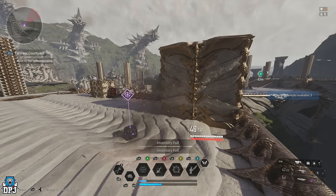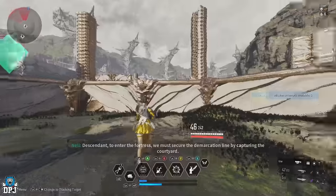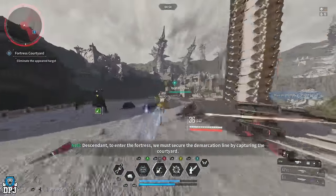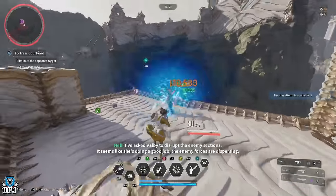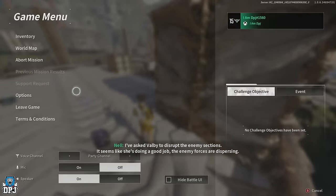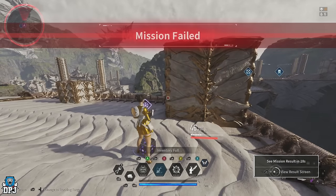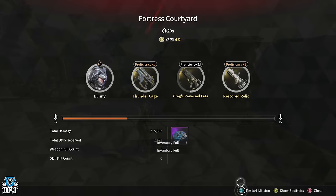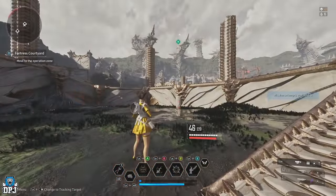This is by far the quickest way to get those crystallization catalysts within The First Descendant. I'm actually getting these at a faster rate than I can research them — it is absolutely crazy. Crystallization catalysts are very important to your progression, and if you follow today's guide you shouldn't have a problem whatsoever. So there we have it — an updated version of how to get crystallization catalysts the fastest and quickest way.